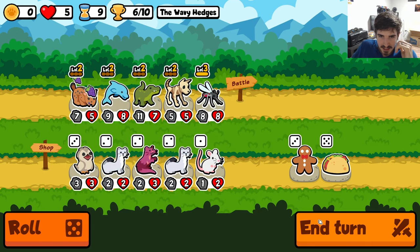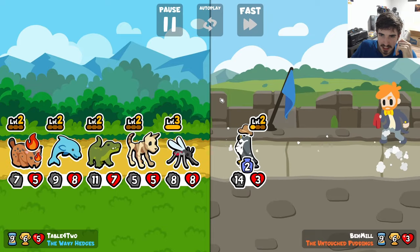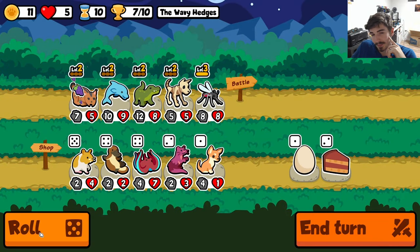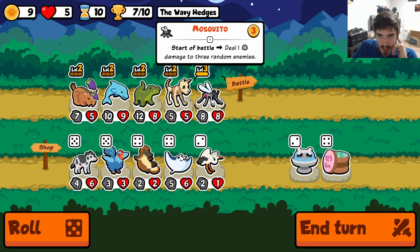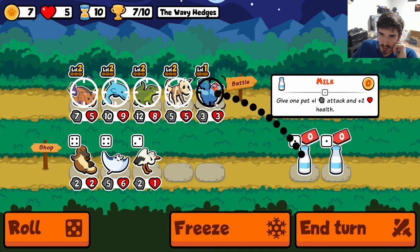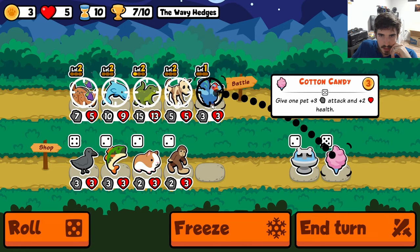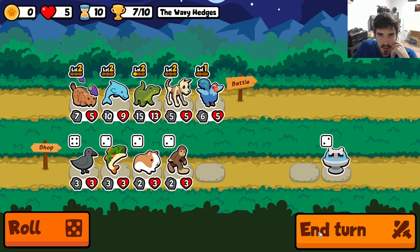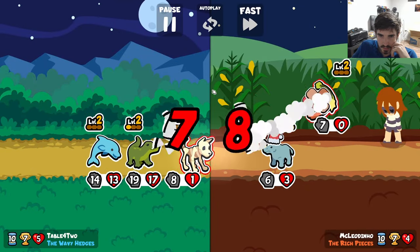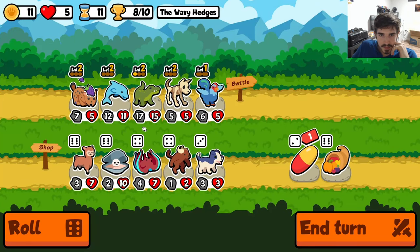I'm trying to think of the statistically best way to get ourselves a Brahma Chicken. If you're trying to target one specific pet on the tier you're at, is it better to run buy/sell stoats or just roll? I'm not sure — I'd have to run the numbers. There's the Brahma Chicken! Let's do cow here — put the milk on it. Now we're getting 3/3 per turn right out of the gate. Snipes always cooking.